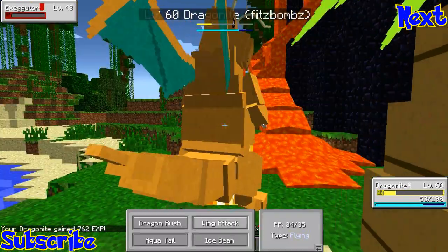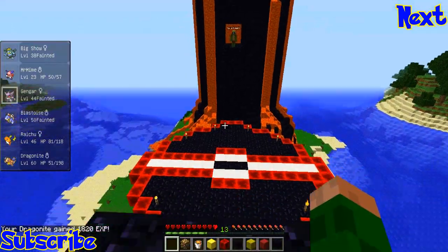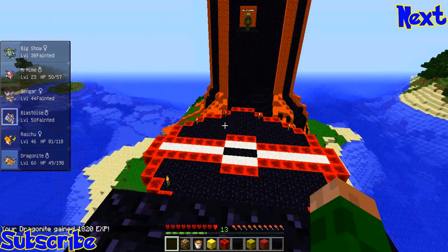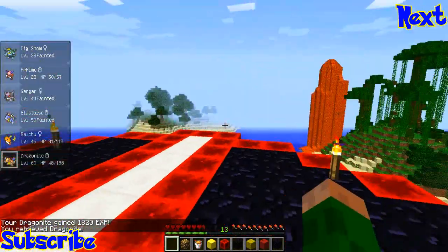Exeggutor — oh my god, you could actually have won. You got very close. If you had taken out Dragonite I really only had Exeggutor left. Another one bites the dust! I'm not in creative.